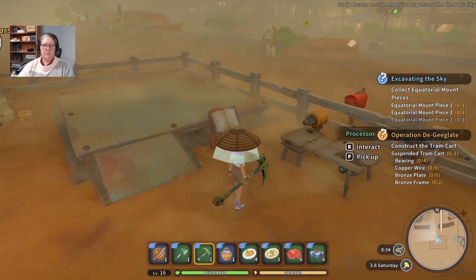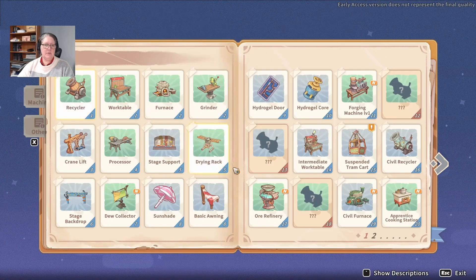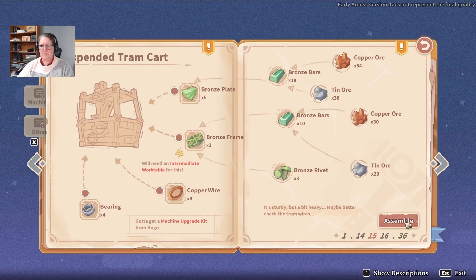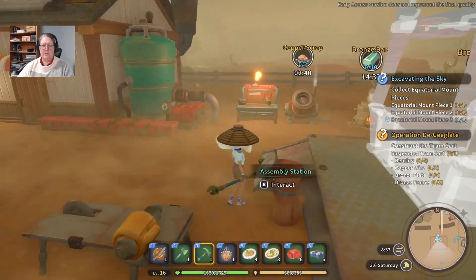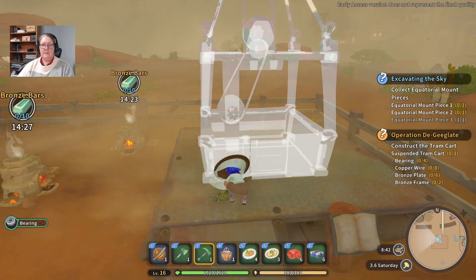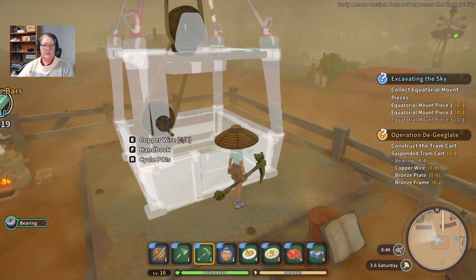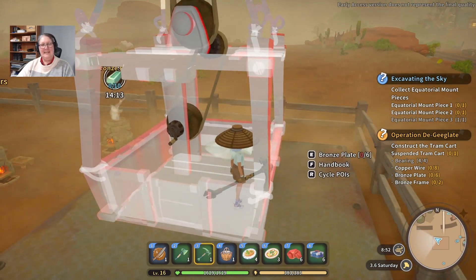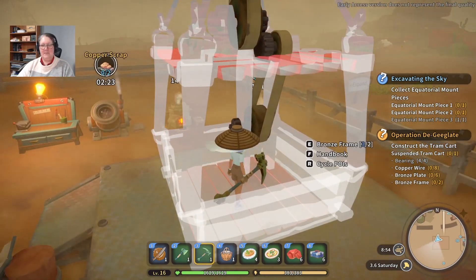Water is at 75 — I've got nothing to adjust it with, so that's fine. Does the assembly station take automatically from my boxes? I didn't think it did. Oh, it does! Thank you — you are all not fired! Bronze plate — oh dear, I'm fired.